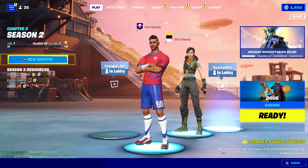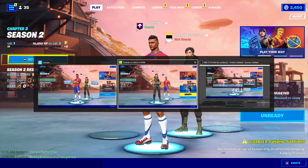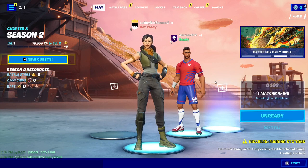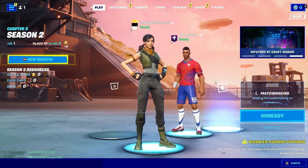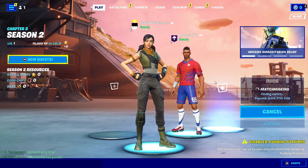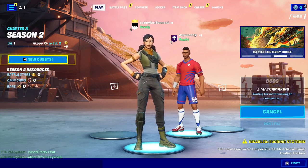Once your main account has joined the lobby with the bot account, click the Ready button. Make sure the mode is set to Duos, then click Ready on your lobby bot account as well and wait until you get into the game. To make sure you can reuse this account to keep getting bot lobbies, stay on the GeForce Now account while the match is loading in.